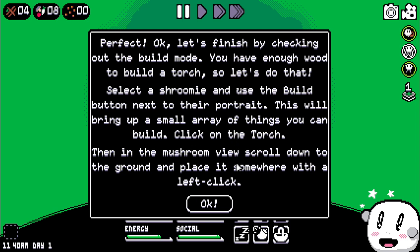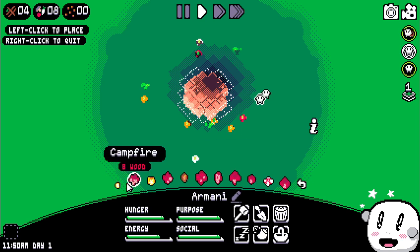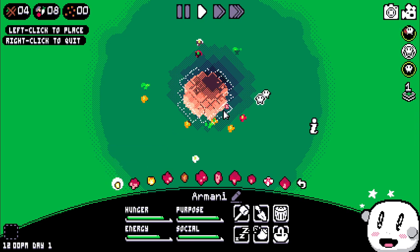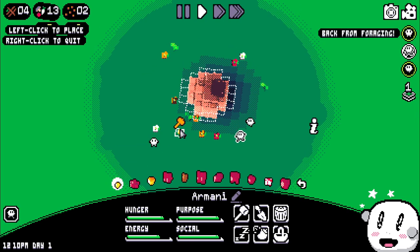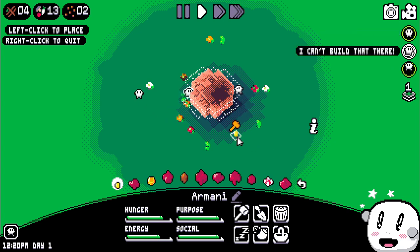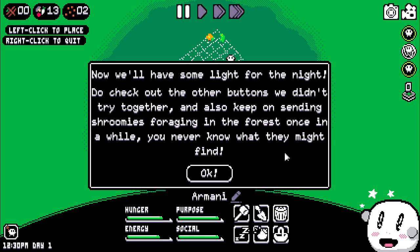I also really appreciate the ambience. Select the shroomie and use the build button next to their portrait. This will bring up a small array of things you can build. Click on the torch, then in the mushroom view click down to the ground and place it somewhere with a left click. Let's make a torch. Back from foraging. Can't reach there — oh, we have to put it on the ground? Alright, we'll have some light for the night.